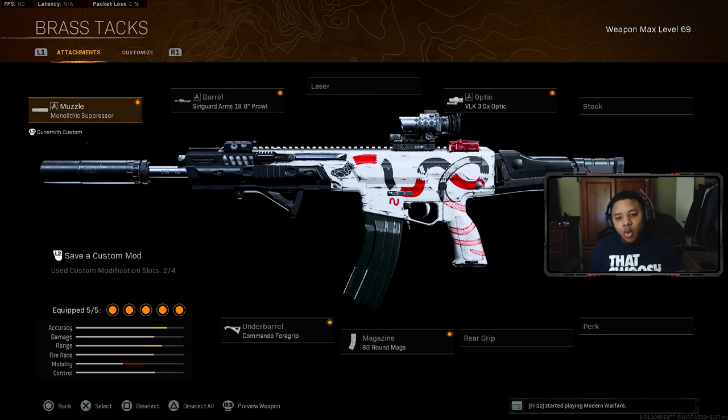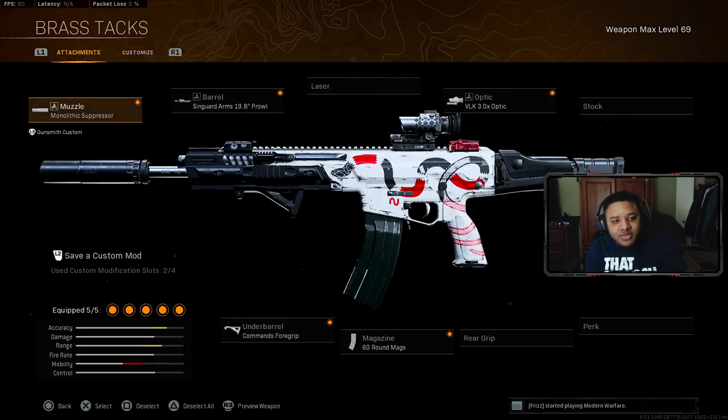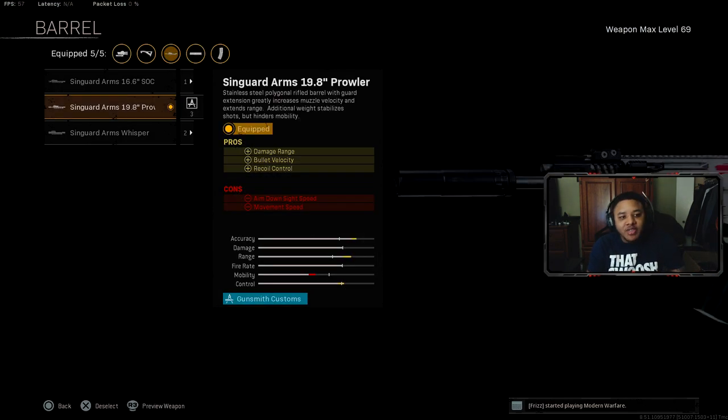Next we're going to talk about the Kilo 141. Apparently it got a secret buff and it's been slapping in Warzone recently — guys like JGOD and Swag have all been talking about the Kilo. For the first attachment you're going to want the Monolithic Suppressor for your damage range, similar to the Cold War Agency Suppressor but without as much boost — it just gives you the damage range.